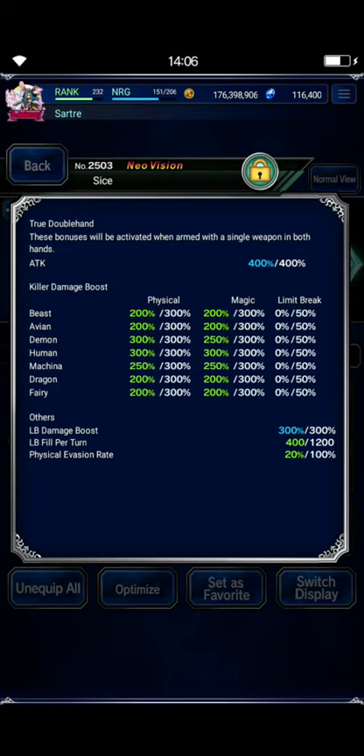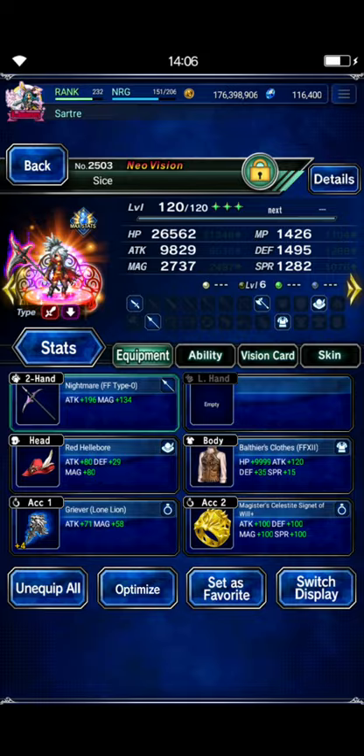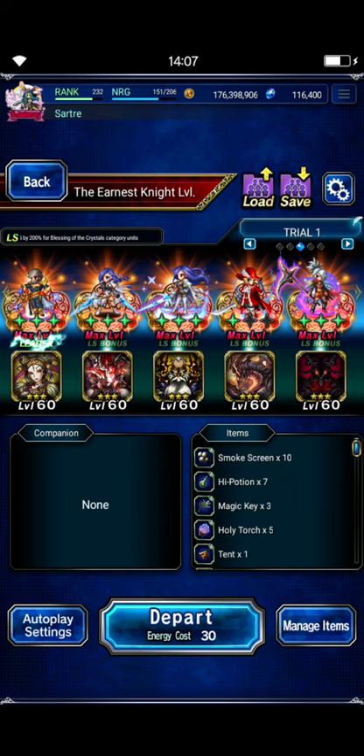Sice is going to use her SLB on turn three for a big burst, then she's just going to be chaining with Ingus doing Quad Bolting Strike on turns four and five to finish out the fight, and that's all you need. This is going to be a five-turn clear. Usually on turn four I'm around five percent HP with this team. If I kill the boss on turn five, it's fine — you just reload and repeat on turn five anyway.